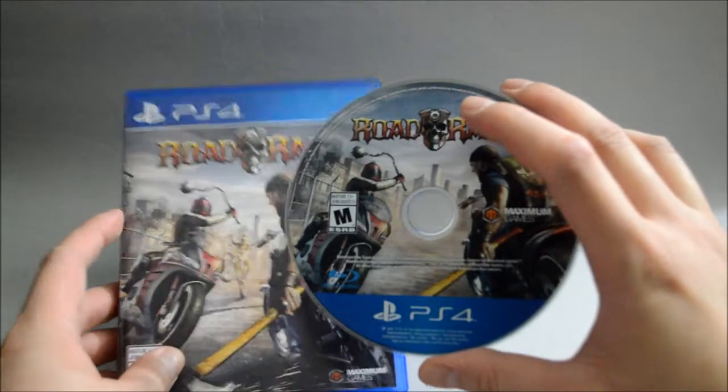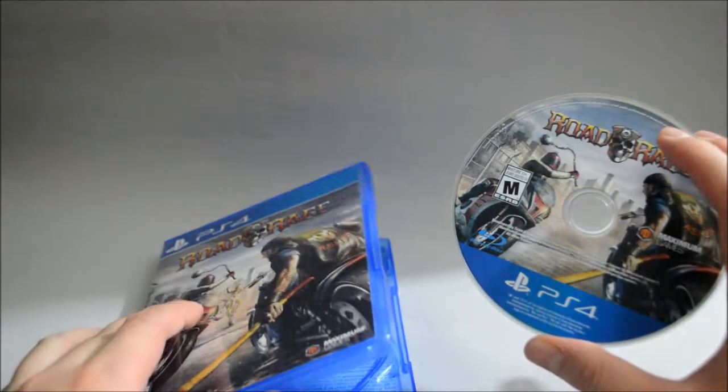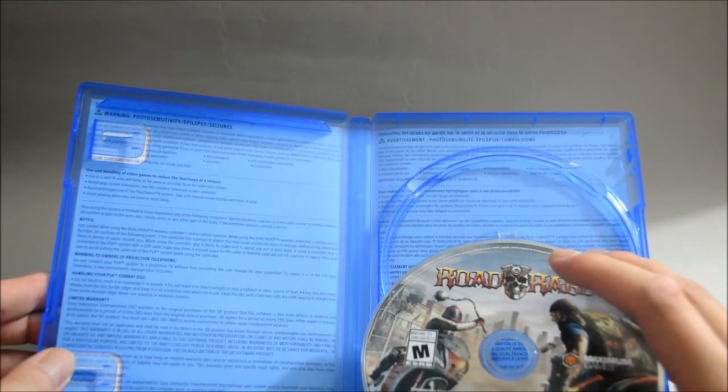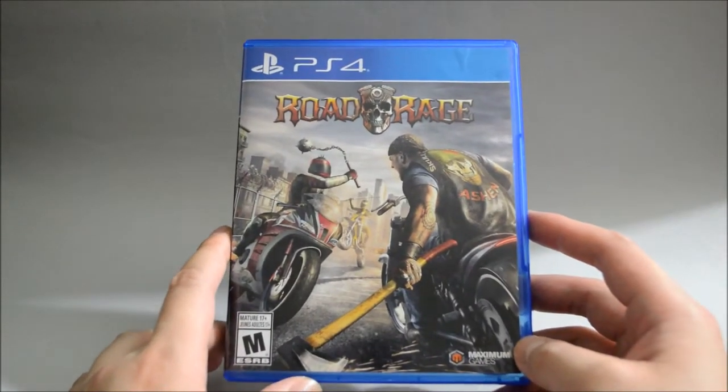Or maybe it's probably here and they just cut it. Now let's check behind the cover — just a warning and limited warranty information in two different languages. So I think that's it. This is Road Rage for PS4. Thank you for watching, and don't forget to subscribe for more unboxing in the future.